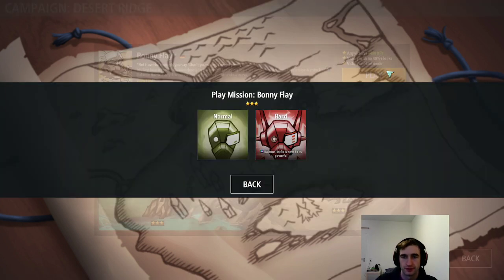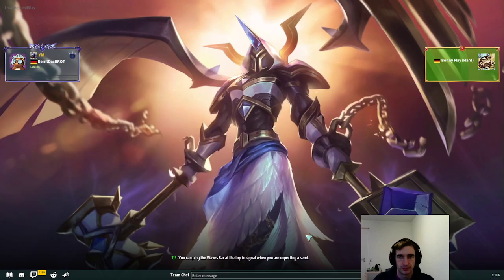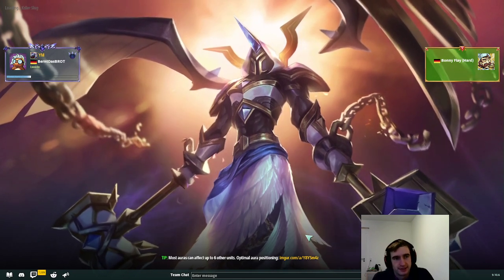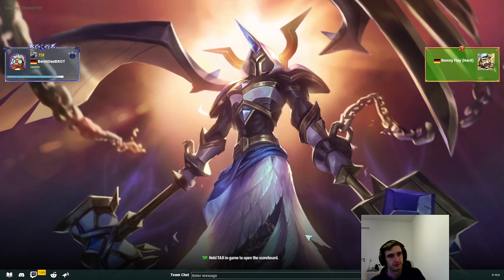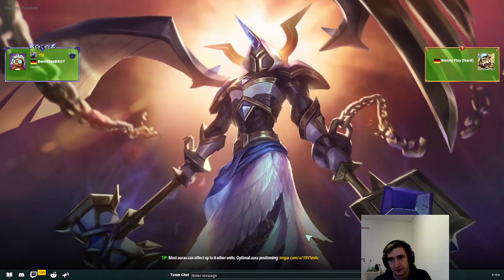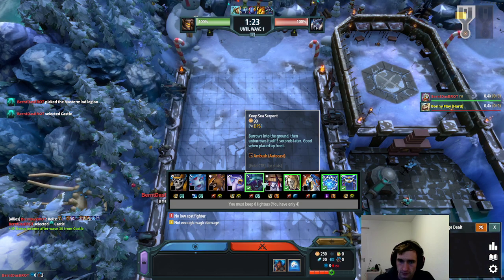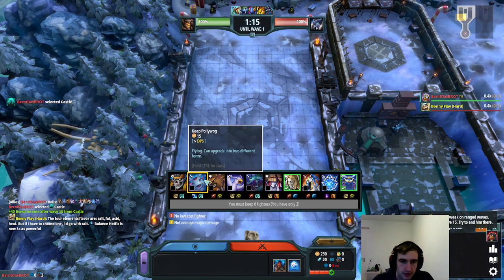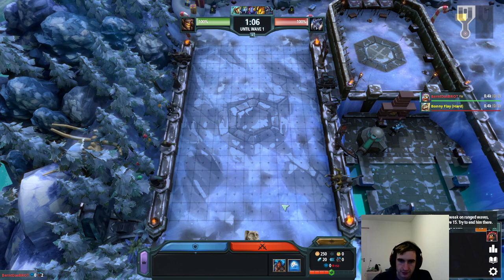Hello YouTube, time for the next tutorial for the Desert Ridge campaign hard mode, and today it's Bonnie time. In my opinion, this is currently the easiest hard mode as long as you know what you're doing. Just like on the ladder, if you run into the real Bonnie it's a completely free win. This is very accurate, just like Penny TV — also very accurate. We're going to play Castle.